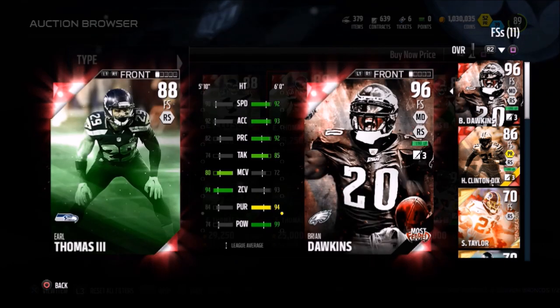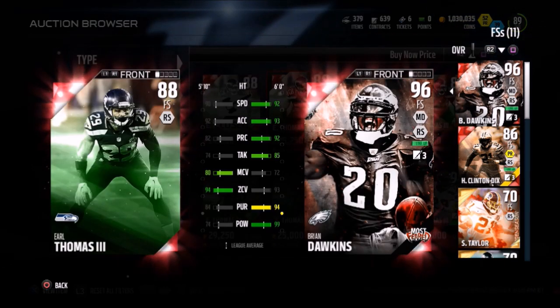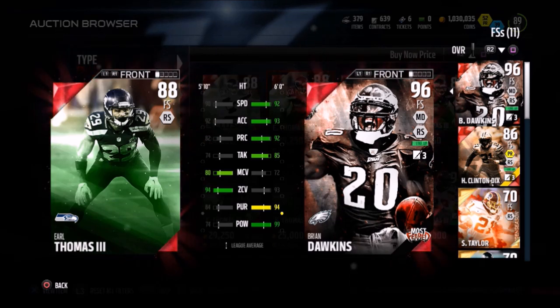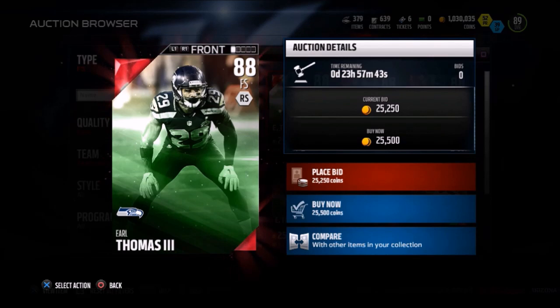This is a base elite, people, going for around 25,000 coins. One of the better free safety cards in the game for a base elite. So I think it's definitely a card you should look to pick up if you're looking for a coverage guy at your safety position.